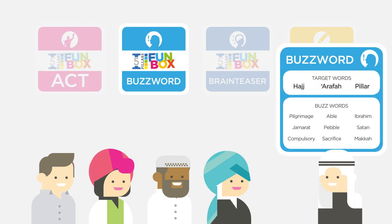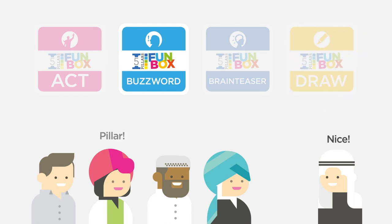Buzzword: On each Buzzword card are three target words. Your active player verbally describes each one without mentioning any of the target or buzzwords. The rest of your team tries to guess all three.